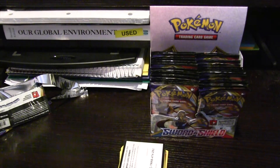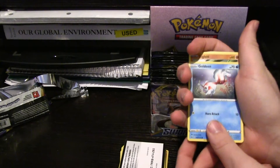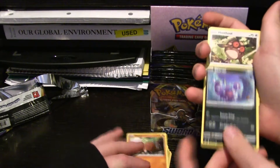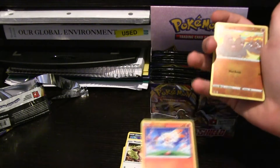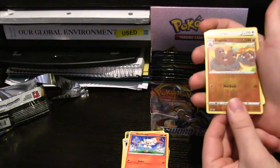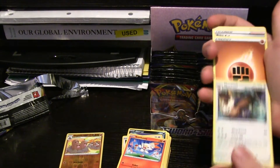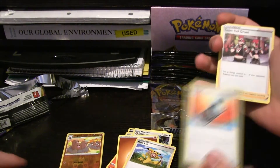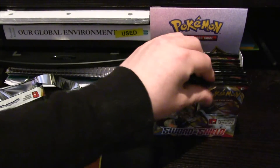I'm feeling good about this pack here. Goldeen, regular Diglett — not the Alolan Diglett — Skawovet, Hoothoot. Okay, I probably shouldn't have felt good about this pack. Scorbunny, Hollow Dugtrio. Noctowl, Poké Kid, Energy Search, Team Yell Grunt. I guess I probably shouldn't have felt too good about that pack.